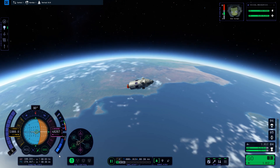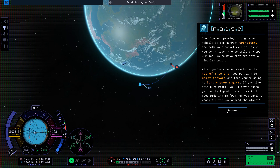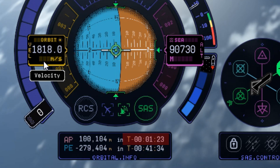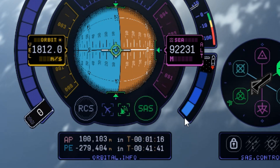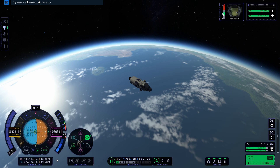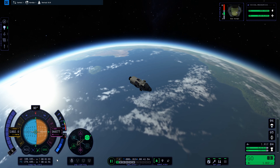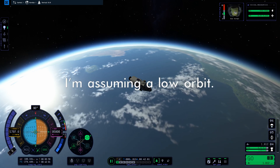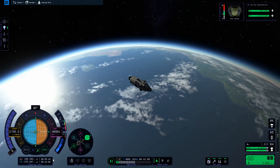With that down, we can move on to the next level. Instead of using map view to judge how close you are to apoapsis, use the time to apoapsis provided with the orbital information. You are going to want to perform the orbital insertion before this gets to zero. How much before depends upon how much you need to increase your speed to achieve an orbit. The speed required for an orbit varies with altitude, but a good number to remember is that you need a speed of about 2250 meters per second for a 100km circular orbit. The speed will be a bit less higher up and a bit more lower down, but remembering 2250 meters per second will give you an idea of how much speed you need to add during the insertion burn.